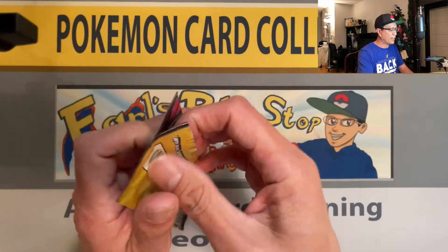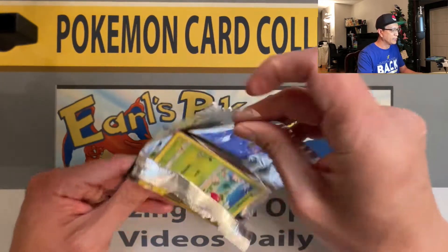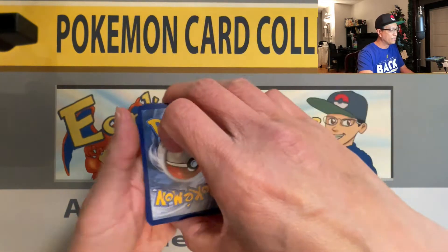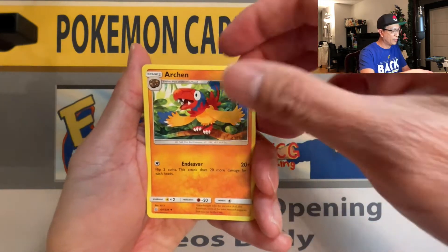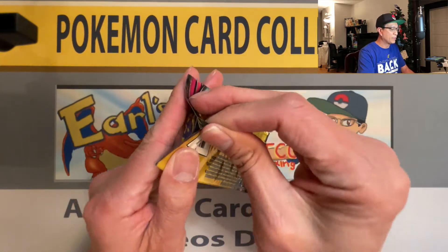Let's start opening these 15 packs of Unified Minds — I found these in my collection and thought I'd open them up for a pack battle video. Be careful when you open these packs: there are only three cards inside any Dollar Tree Pokemon pack, plus an ad which we toss. The card trick is middle to the back — flip it over. We start off with Bounce, sweet Archon, and a Joltik holo rare.